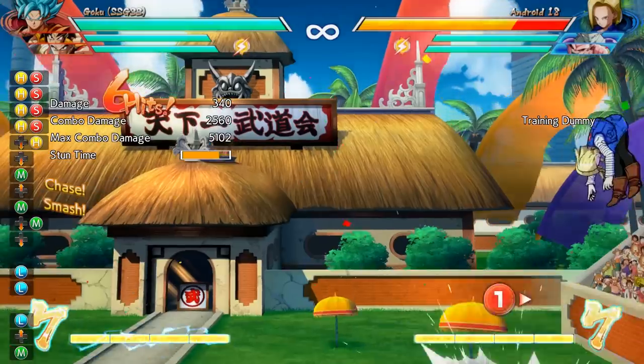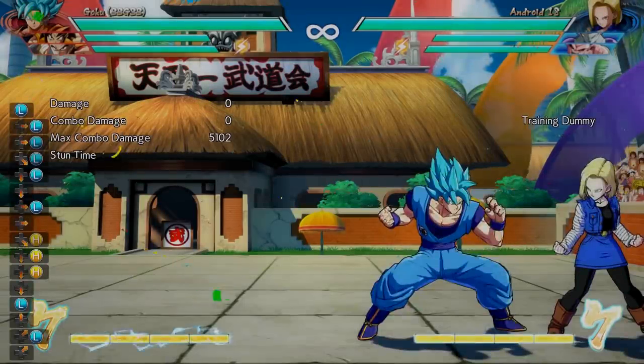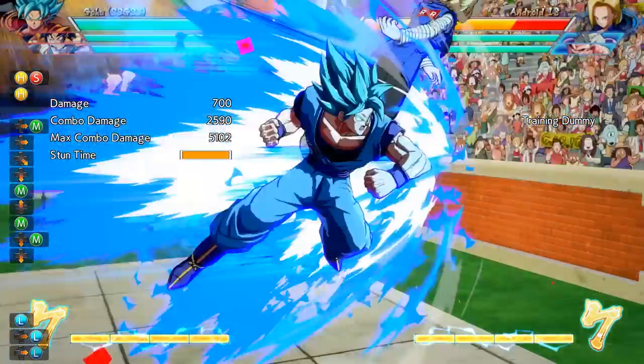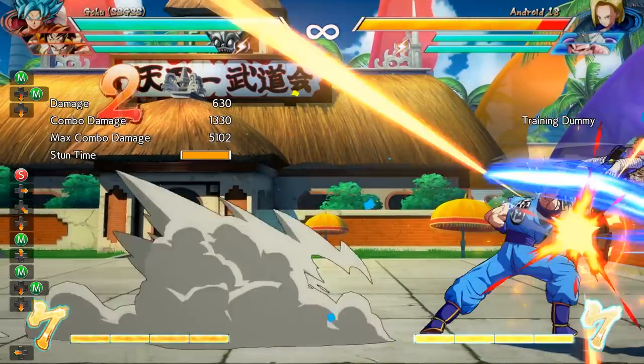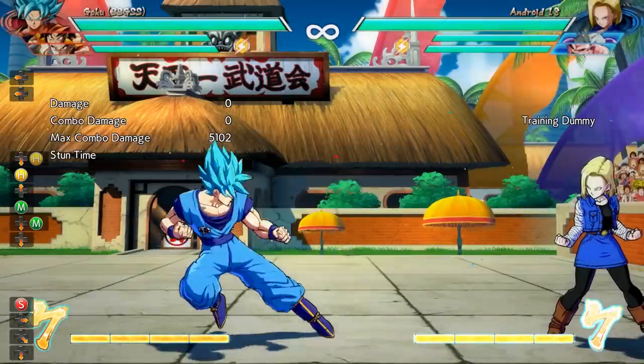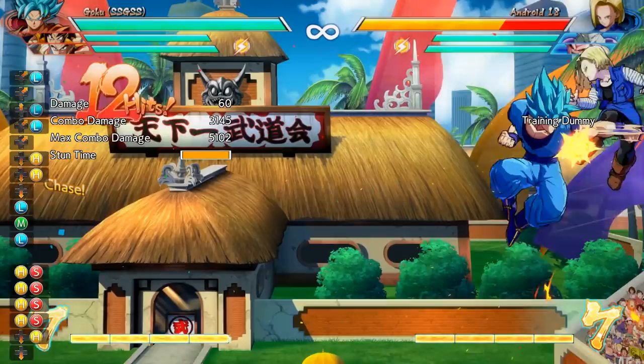To find out if the characters you play have anything like this, you can look it up online and see if anybody else has discovered anything. But if you want to try to discover it yourself, look for any moves that you can perform in the air that cause a wall bounce — something like Goku's medium shoulder charge should work. But even if you can't find a way your character can perform a solo swap without using any bar, maybe you can use assist to help get there.